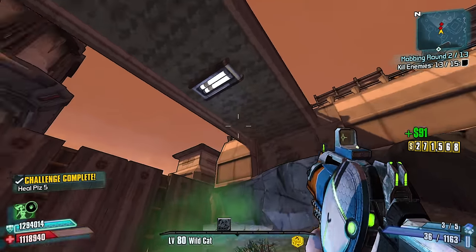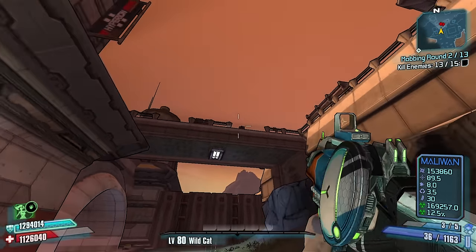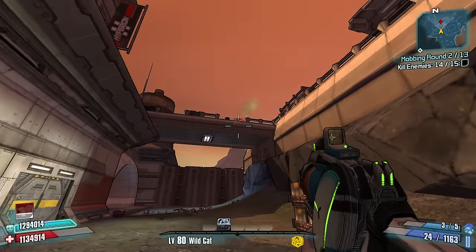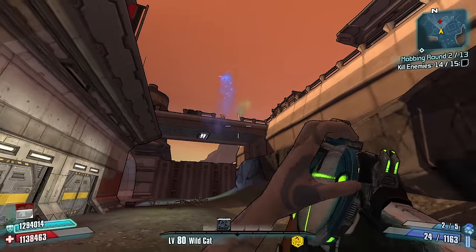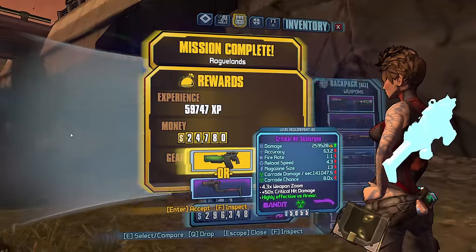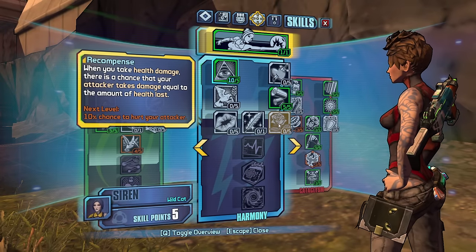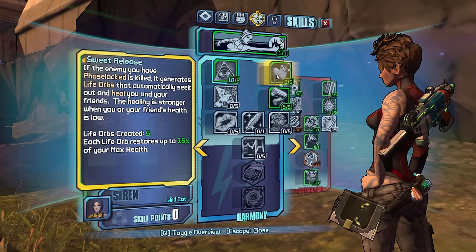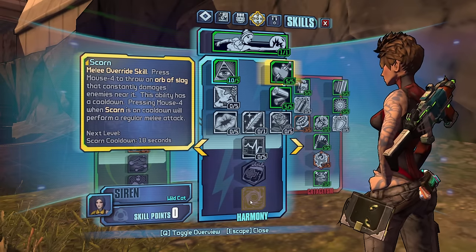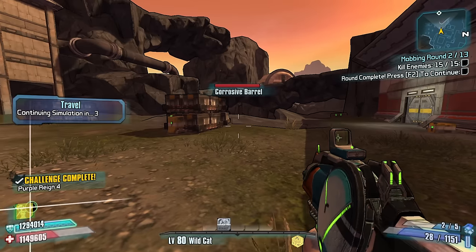Anybody else around? Up on the bridge looks like — gone. One more enemy all the way up there — good. Five out of five, let's take our points. Into sweet release — very nice. I would love life tap: killing an enemy causes you to steal health from enemies you damage for a short time. That can be really good. Let's hit F2 and get out of here.